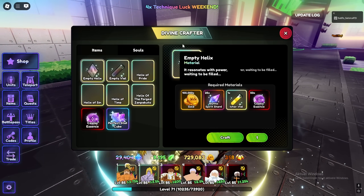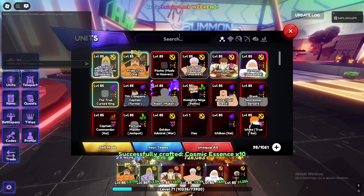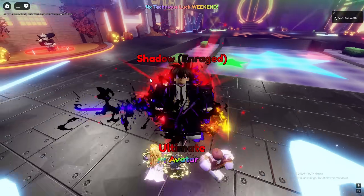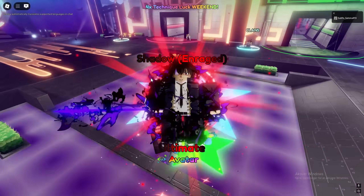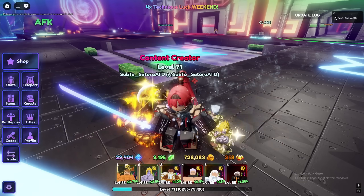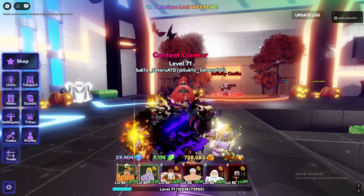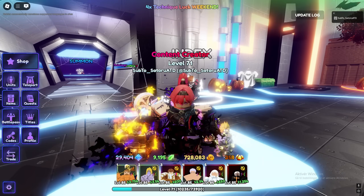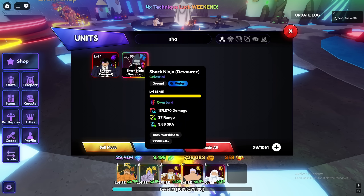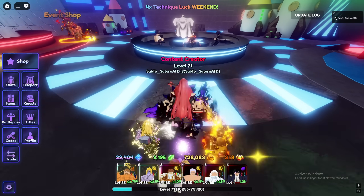We can finally get the first evo — that did take a while. We craft the cosmic essence and now we can get the evolution. Shadow Enraged Avatar — interesting that he evos from his shadow form to his school form. The blessing is not bad, nothing crazy, which I like — I like simple blessings. On placement he's doing 388k at level one. Let's go for the Johan evo next.